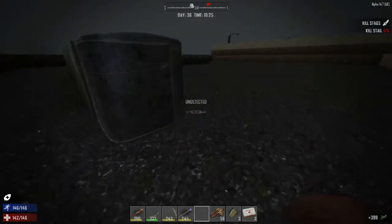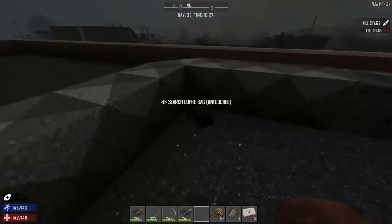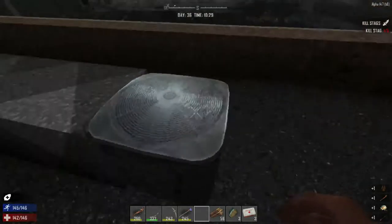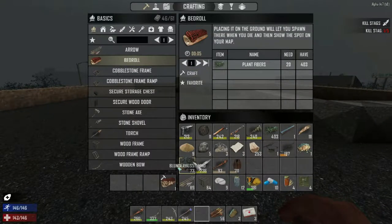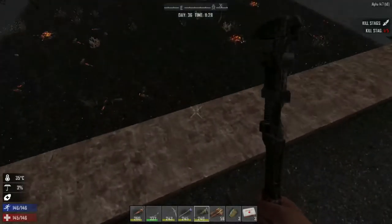Looks like we don't have much — oh look at this, a duffel bag! Nice, there's a few good items on there. Okay, so bedroll — let's craft a bedroll here. What I'm going to do is get settled down here, do some inventory management, and I'll be right back. Okay, here we are, we are back.